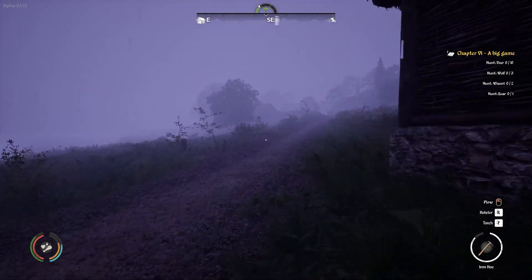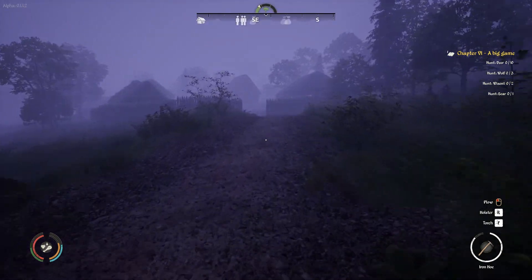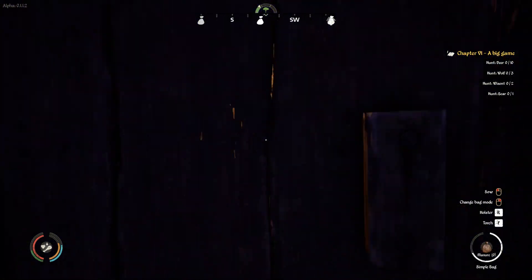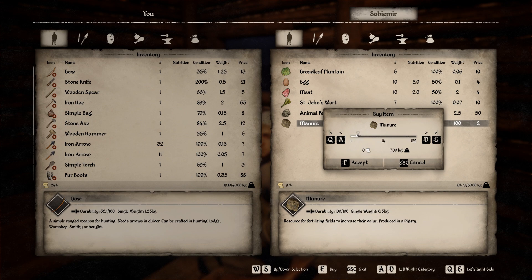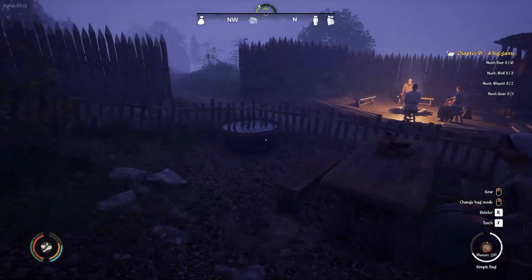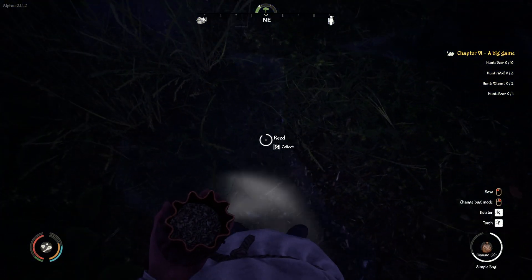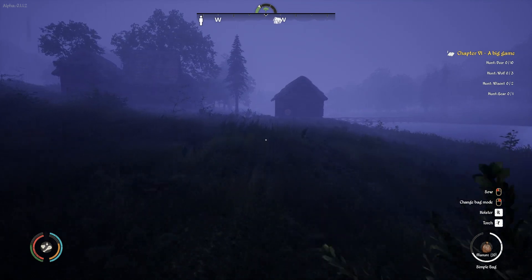I want to plant my onion. You are the one who sells the manure. Let's go buy some manure — it's much cheaper now so we can buy 20. It's heavy but it's all worth it. We also have to get married and sire an heir — we'll get there.